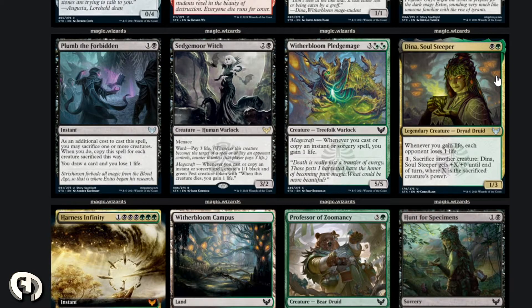Not too interesting to be honest, but fine. Next: Sedgemoor Witch — two and a black, Human Warlock with menace. Ward: pay three life. Whenever you cast or copy an instant or sorcery spell, create a pest. For three mana, that's probably good for an aggro spell-slinger deck in standard. Then Plumb the Forbidden — as an additional cost, sacrifice one or more creatures; when you do, copy the spell for each creature sacrificed. Draw a card, lose a life. This is a storm-ish kind of effect.